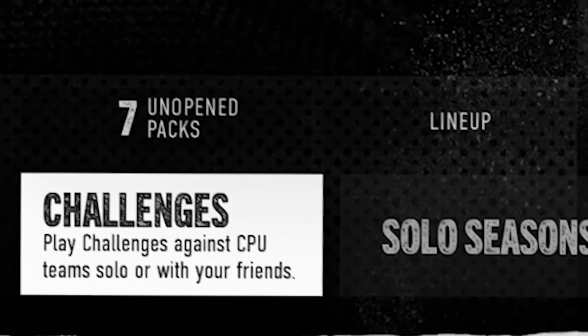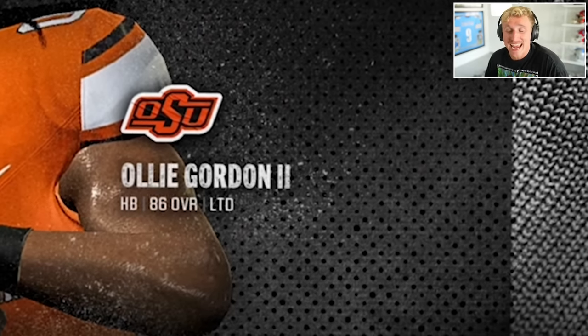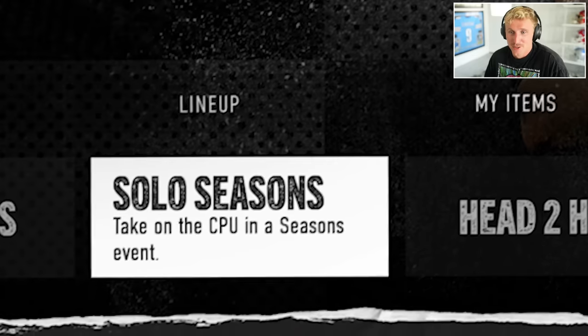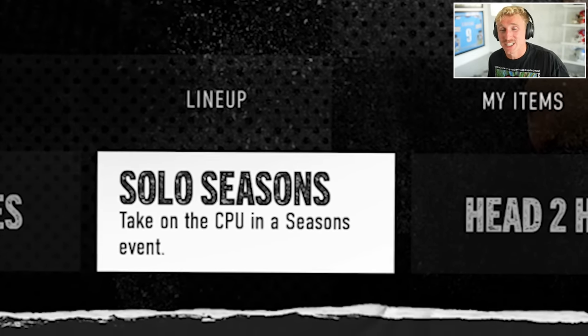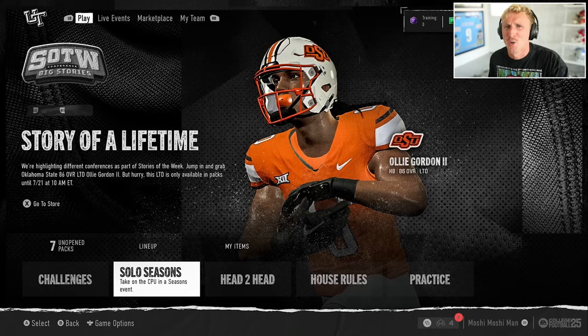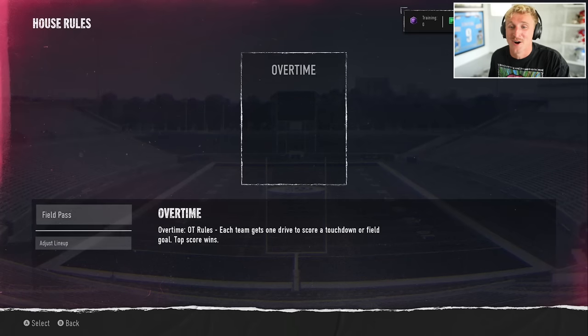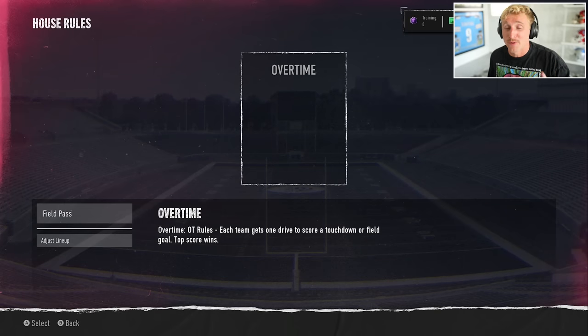You can grind solo challenges to get coins and training. There's a limited Olly Gordon 86 overall halfback right now. There's a new mode called Solo Seasons where you take on the CPU in a seasons event — it's very similar to Madden Mobile if you remember that. Then of course we've got head-to-head; there is a House Rules right now. It's college overtime, so if you've never played House Rules, it's head-to-head online with unique rules. This one starts you right in college OT, which is probably what we're gonna play today.